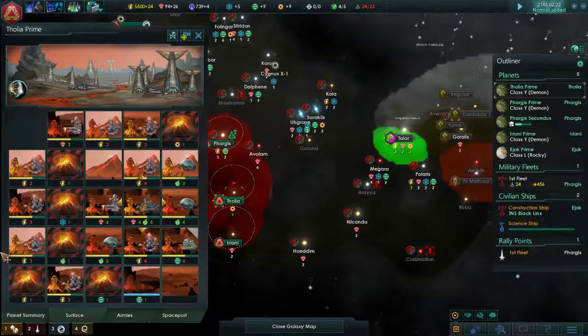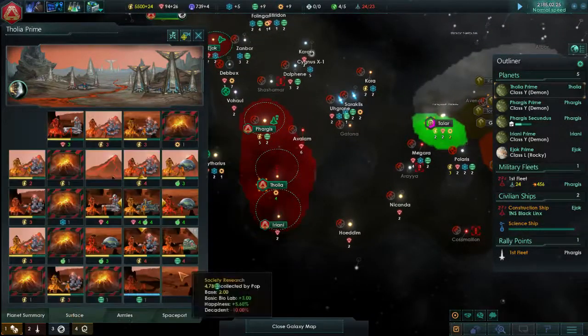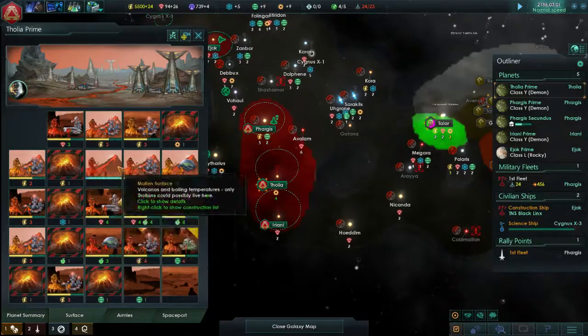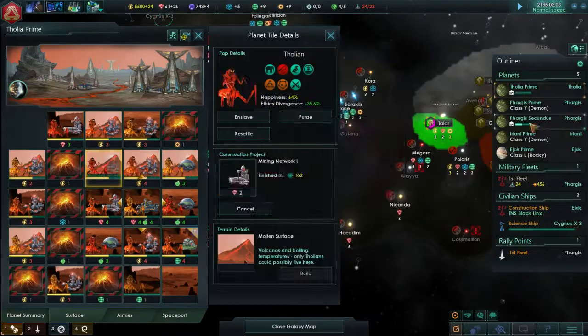Tholia Prime. Let's see what do we have on the go here? How's food? Food's at three, so we do have some extra food. We could be doing some more society research, but what we need is minerals. So we're going to plop down a mine here, even though this guy's going to be unemployed for a while.